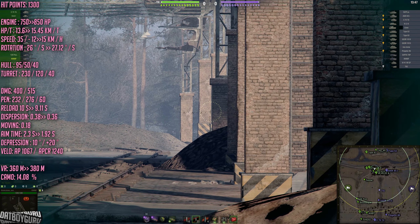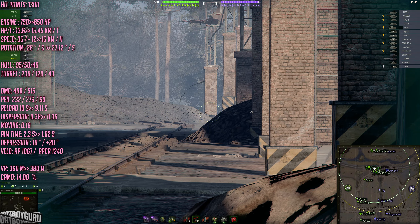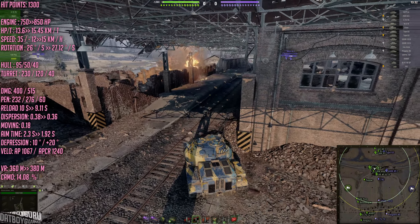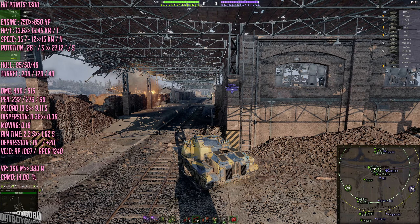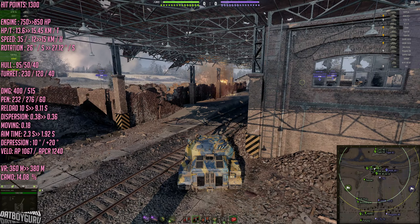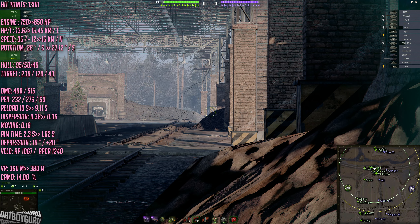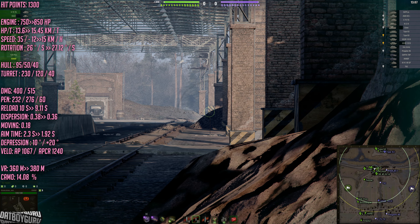The dispersion went from 0.38 down to 0.36 upon release, but the moving dispersion of 0.18 is not that great — kind of sus. You could run the vertical stabilizer and it would help, but then you need to give up something. For instance, I've got a turbo instead of the vertical stabilizer, and I run vents to help with that, which helps a little bit. I prefer to carry a turbo to increase the mobility a bit more.